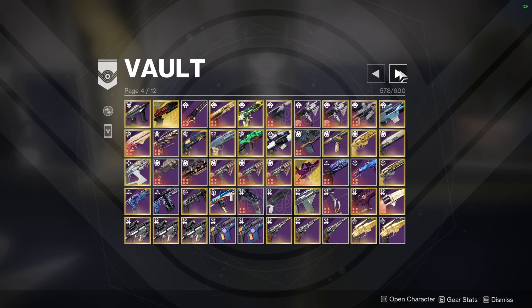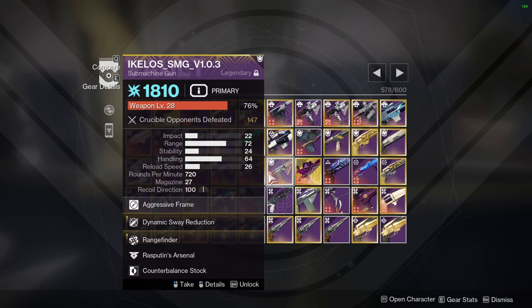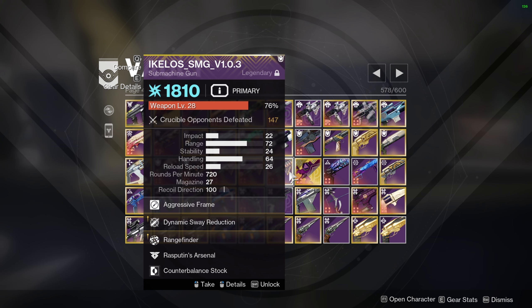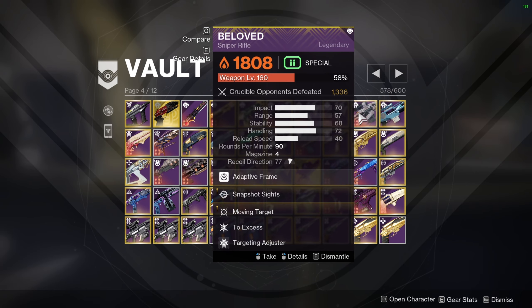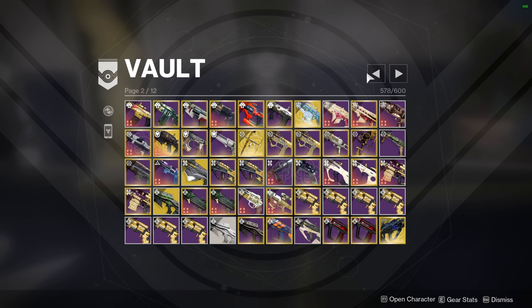Another thing you probably noticed: I have three crafted Ikelos SMGs. I'm basically just dumb and one of them is literally wasted. The only reason I haven't gotten rid of it is because it has Enhanced Dynamic Sway Reduction and Rangefinder with the yellow border enhanced perks. Let me talk a little bit about snipers — I have Gallu, Beloved, Mercurial, Eye of Sol — a bunch of adaptive frame snipers in the game.